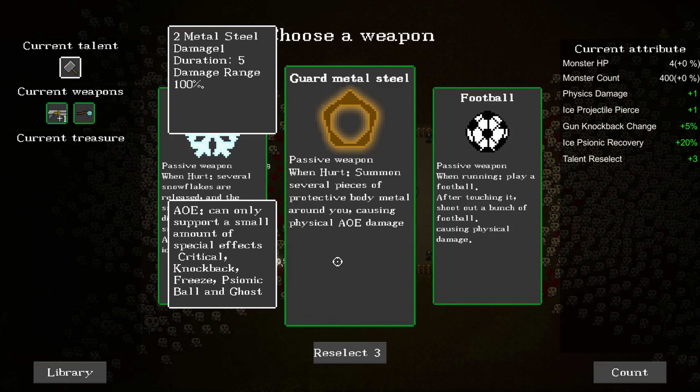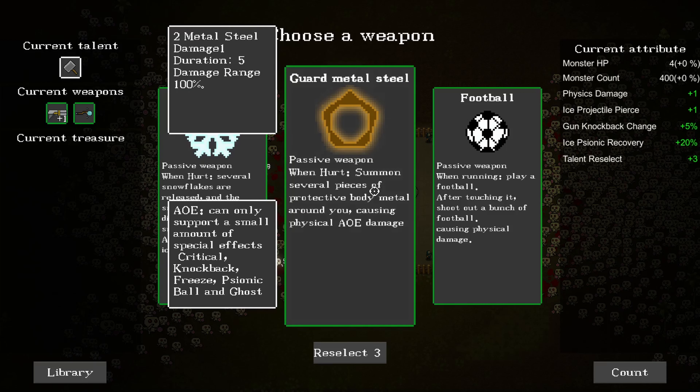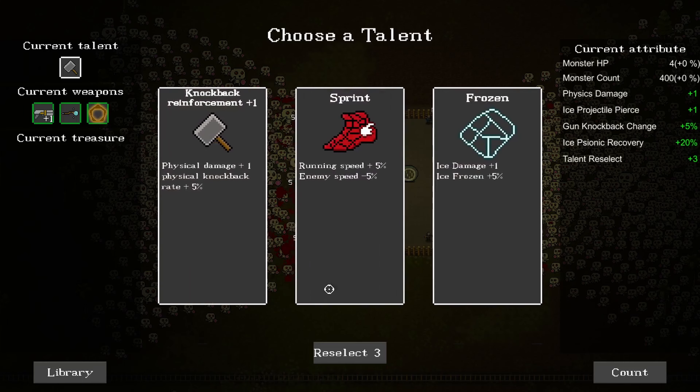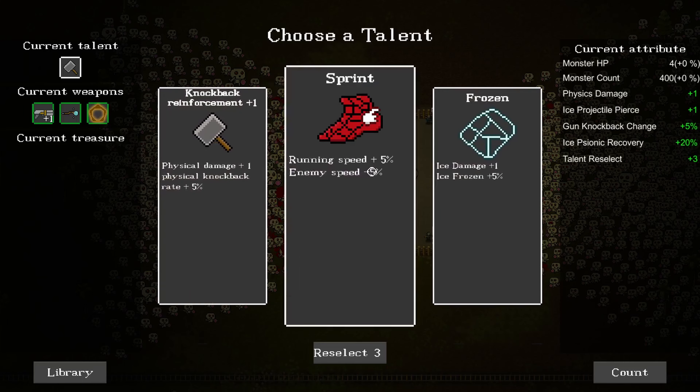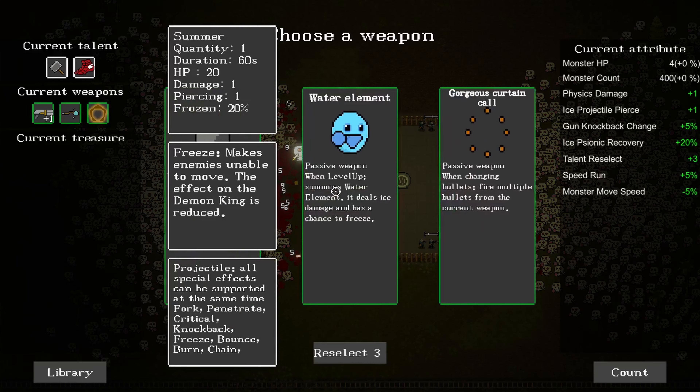Guard metal steal - when hurt, summon several pieces of protective body metal around you. That might be important because if I'm not going to focus on the crazy dodge thing, maybe the guard would be better to have. Sprint - running speed. That's tempting, that way I can get back and forth quicker. A lot of things going on here, so many upgrades so early.